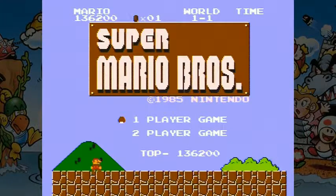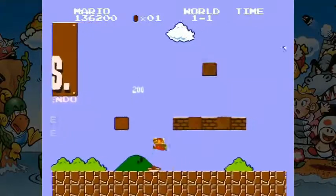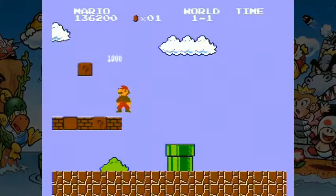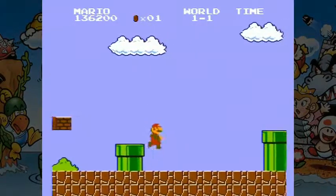Hello everyone! Welcome back to this game! When we last left off, we beat this game. But when we rescued Princess Tolstall, she told us that she had another adventure for us, and that we should be pressing B to go on it.